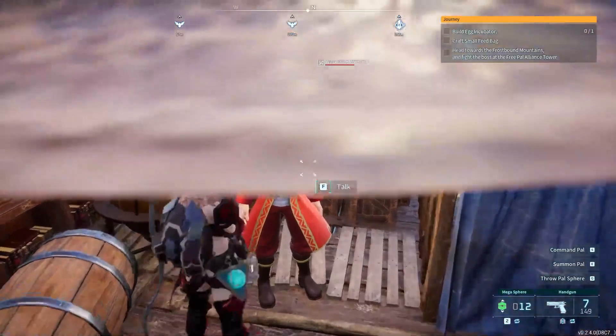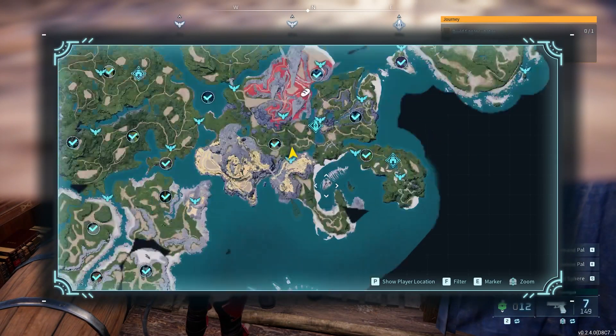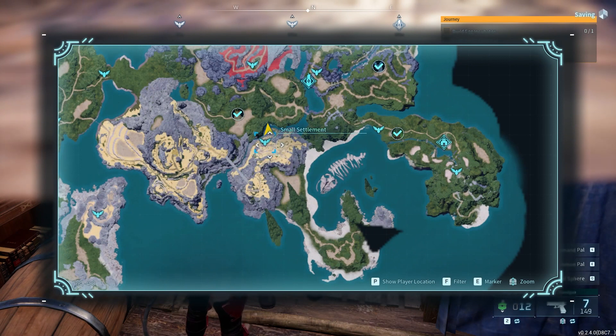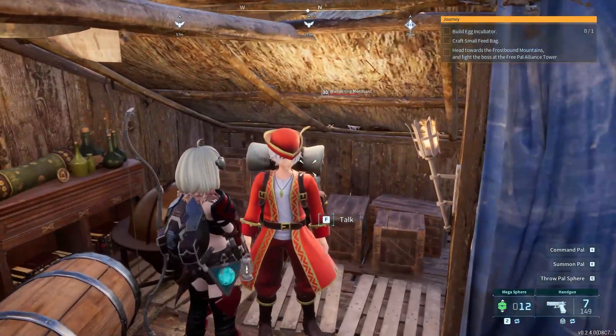All you need to do is go to the wandering merchant — sometimes they come to your base. If you've unlocked a small settlement, this is very early game, around level 5 to 10. You can explore and unlock this place so you can easily fast travel to it.